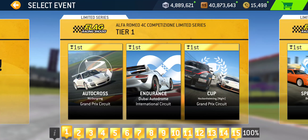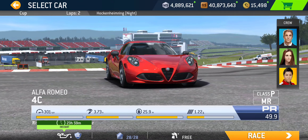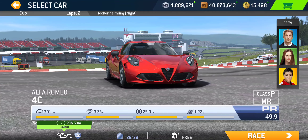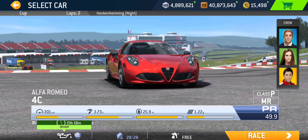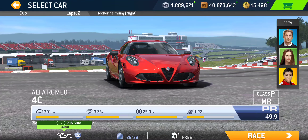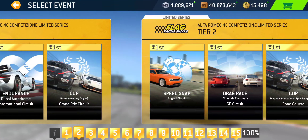Then we got Endurance at Dubai International — your target distance depends on your margin of victory. Then we got a Cup at Hockenheim Grand Prix Circuit — it's gonna be a two-lap Grand Prix Cup, night race. That seems like it's gonna be the longest event in tier one, so I'll probably start with that, since the instant service offer gets triggered upon completing that first event.